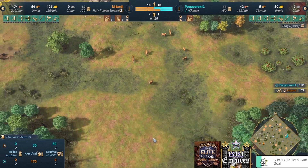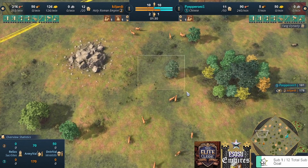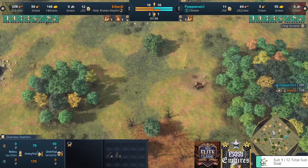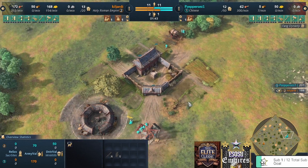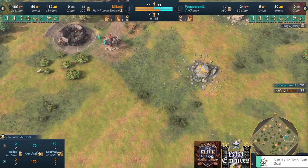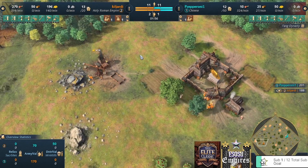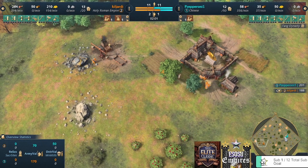The map is good old Dry Arabia. We have two deer banks really close to each other. A second HRE TC between the two deer would be great — maybe not exactly here but in that zone, between the deer, the stone, and the wood line. The relics are very well spread — the HRE player will have a normal time gathering those, not a very bad spawn. The Chinese player is going immediately for wood, not for gold, so he'll only gather gold from his mill. That indicates to me a second TC build or an early spears build.